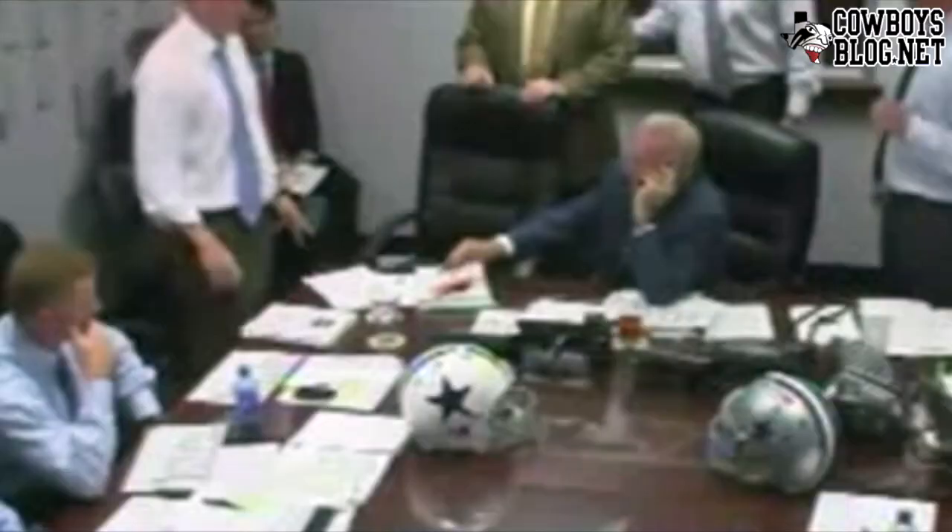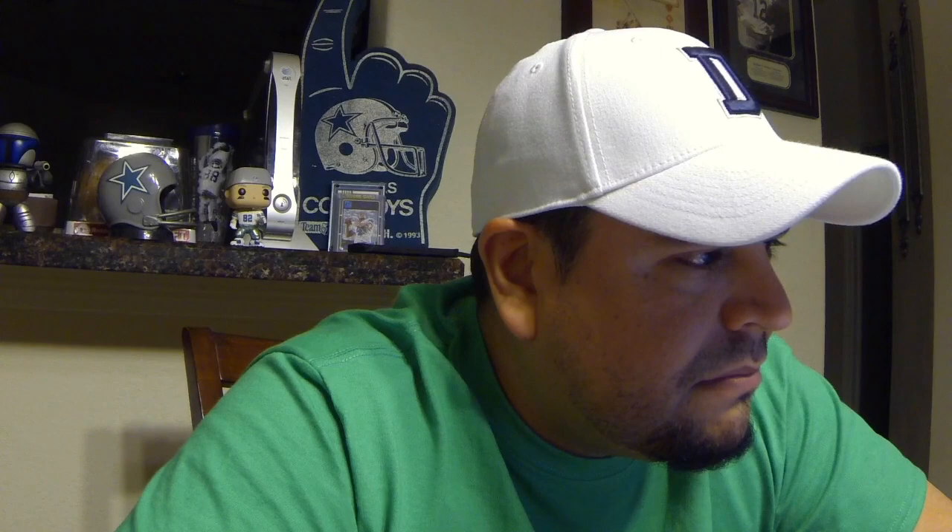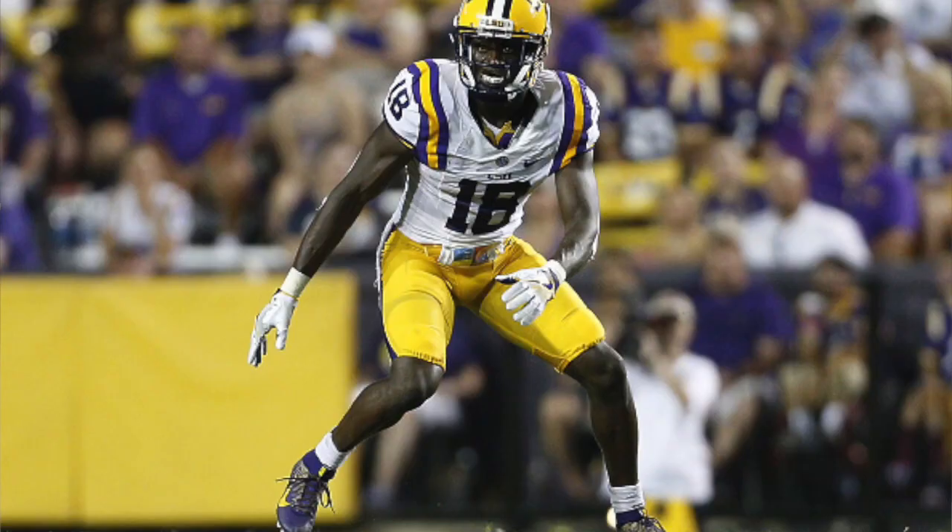The National Football League has the card, the pick is in. The Dallas Cowboys select Tredavious White, LSU, 5'11", 192 pounds. After we did the trade down, we traded with Atlanta, moved down to the 31st pick, and picked up Atlanta's fourth round pick to make that small move down. So we got an extra pick in the fourth round.